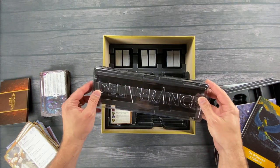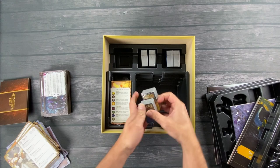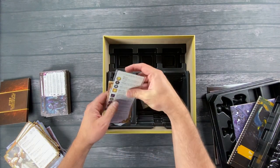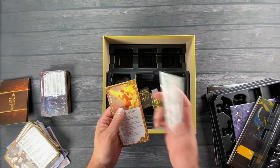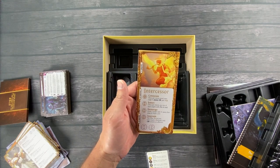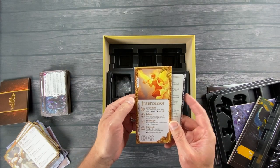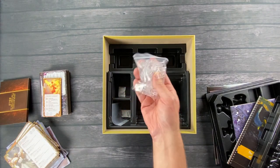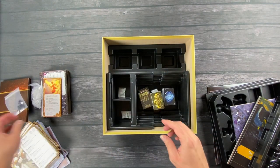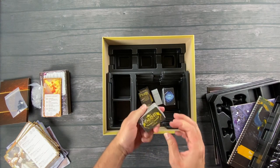We've got a container there for cards or different tokens, and we've got lots of decks of cards. We'll jump into this in just a minute. Let's see what we have here — the round order, cards to help you with some of the iconography. This is the talent deck.